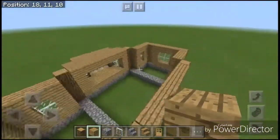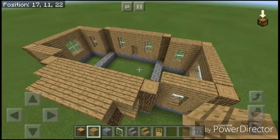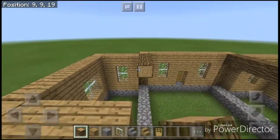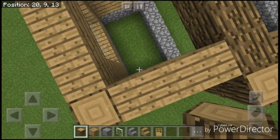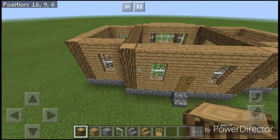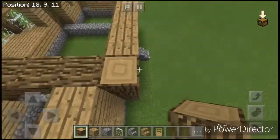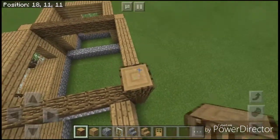Now that we've done all of this, we start working on the upstairs. For the upstairs, we just want to do this and this — and now we've framed our upstairs area. These two sides are single story, and it'll make it look a lot better when we do the roof. Again, build up four blocks on each of the corners.